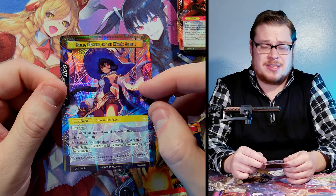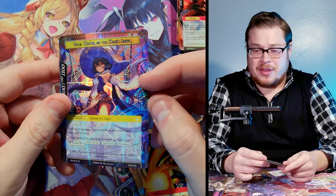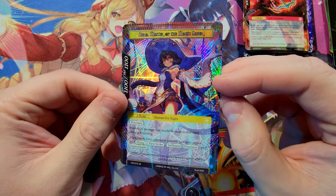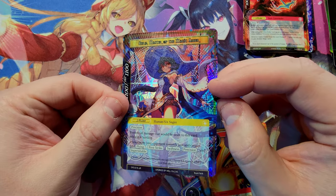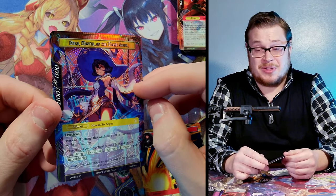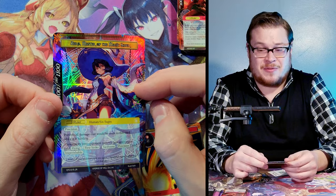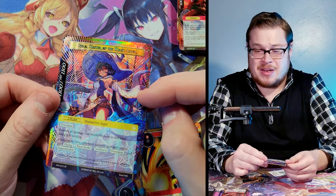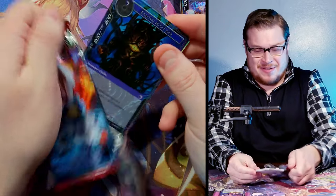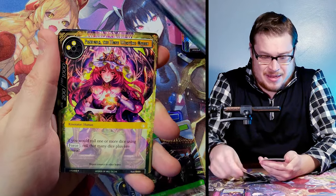I got this pre-release kit for like $25 — a ridiculous steal for a whole kit with two play mats, 72 cards, and all the extra promos. This card is exactly what we wanted to see; it's going for about $30 right now. Force of Will prices are pretty high — when I first got into it two years ago this was only a $15 card, so it's basically doubled. Now it's all cake from here — we done did it, we got our Zero!